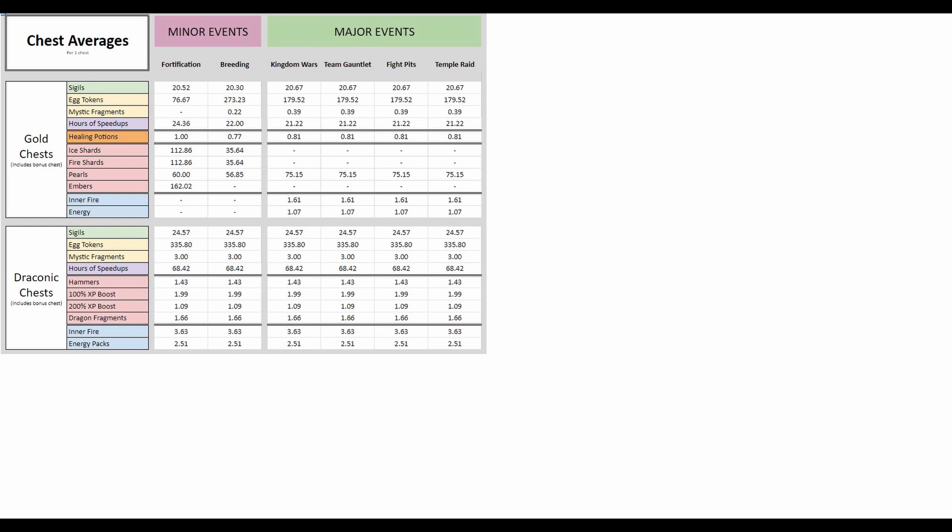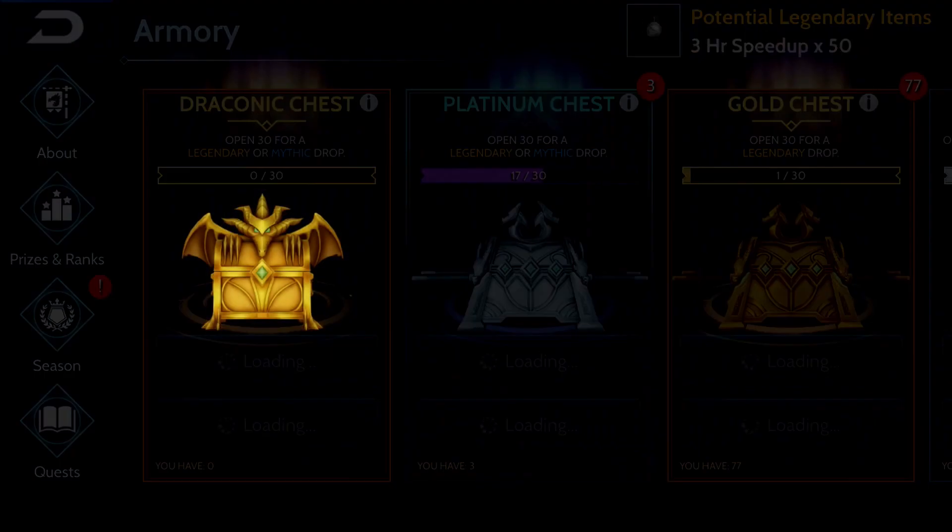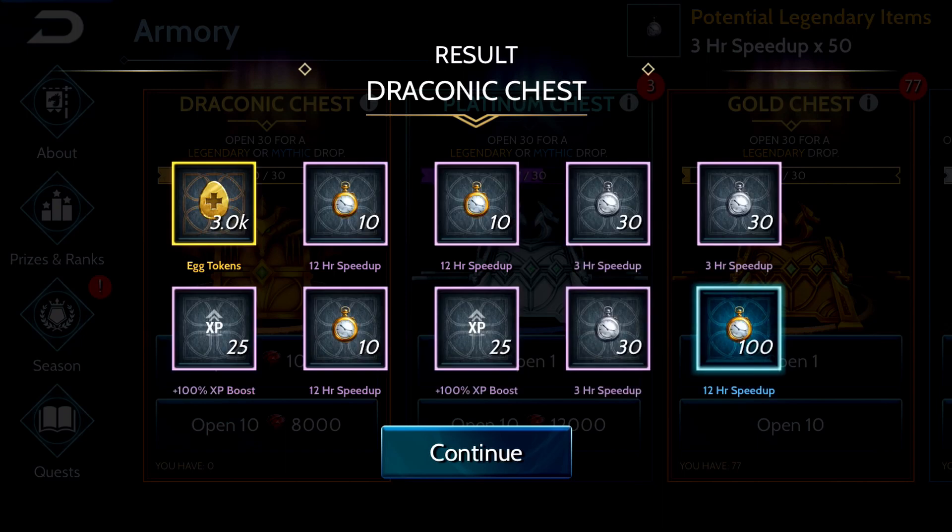Starting off with sigils, you're going to get a little over half the sigils from Draconic chests, so it's not good for sigils. You'll get less egg tokens. It's great for mystic fragments, so if you're endgame that's fantastic. You actually get over three times more speed ups, which is huge, and you'll also get more inner fires and energy packs on average, so it's really good from an energy pack and inner fire perspective. I would highly recommend getting them for inner fires, but obviously you're going to struggle to get sigils.